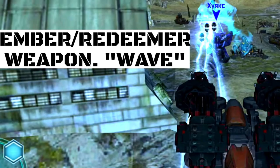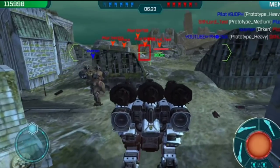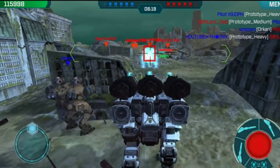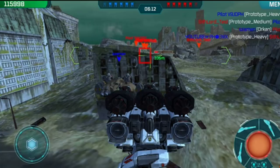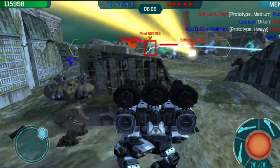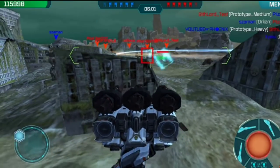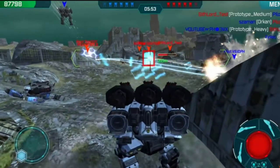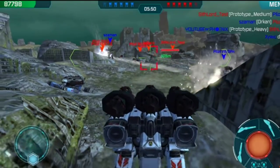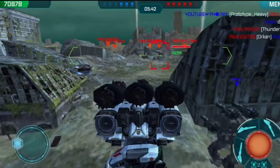Now this next one is basically a combo of the Ember and the Redeemer. If you picture Ember and Redeemer in your head, this is what you get. It was called The Wave, and this gameplay is from Phoenix's channel — I'll also leave a link in the description. Basically it just shot out this massive, continuous stream of what looks like Redeemer blast. It was very, very powerful. You just saw that it leveled a Pugin very quickly. I think it eventually just turned into the Ember. I like the Ember better — the style just looks better — but that blue burst does look very cool. It was obviously very overpowered, so they just scrapped it.